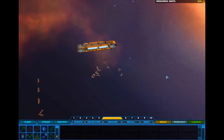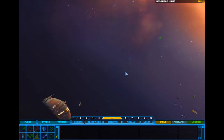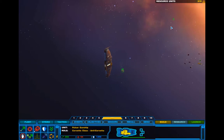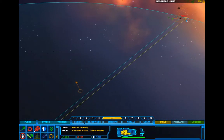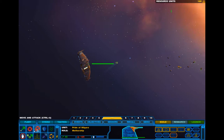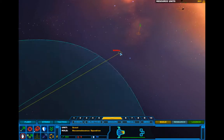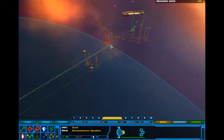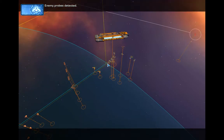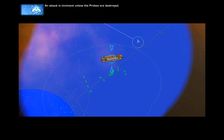Pulsar gunship squadron complete. Upgrade complete. Bring those over. Scout squadron complete — scouts reporting. Enemy probes detected. The Vigor are using probes to pinpoint our location. An attack is imminent unless the probes are destroyed.